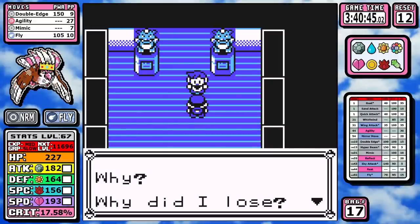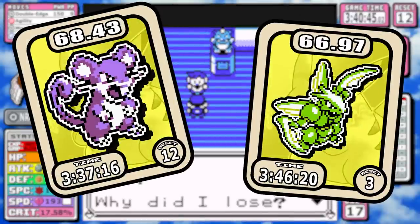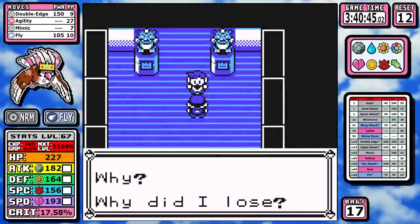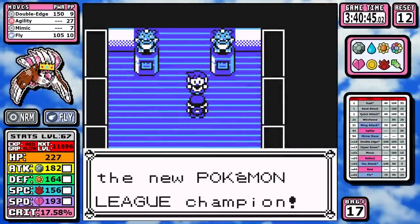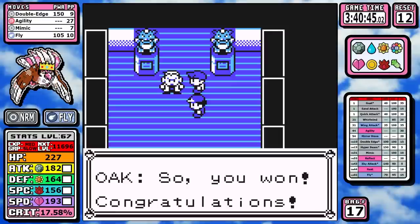That time would put Pidgeot around the level of Rattata or Scyther — upper D tier — but there's a lot of room to improve. I recorded all of this before doing the optimized run, so at this point I had no idea how much it would improve. Hoping to save an hour — that'd be ideal.